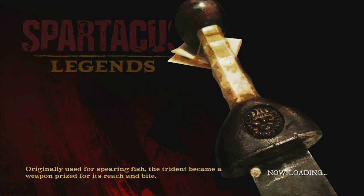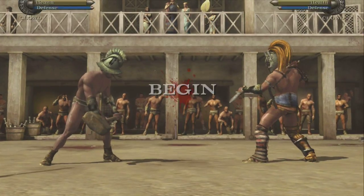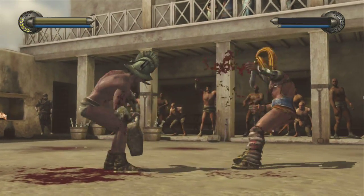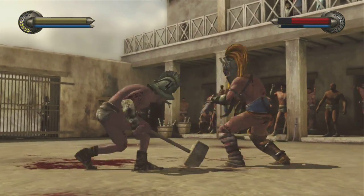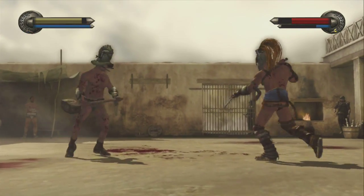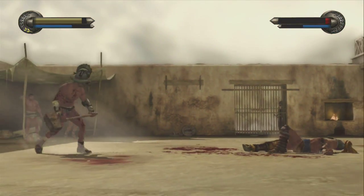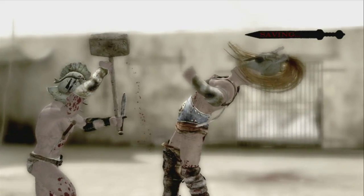I'm gonna fight the twin dagger character first just to show you some of the moves before I fight the trident guy. This move right here is back Y, and these are down X. If you're in close, you're gonna want to do down X or down Y. Forward Y is alright sometimes but it's too slow. Forward X is a little bit better to do.